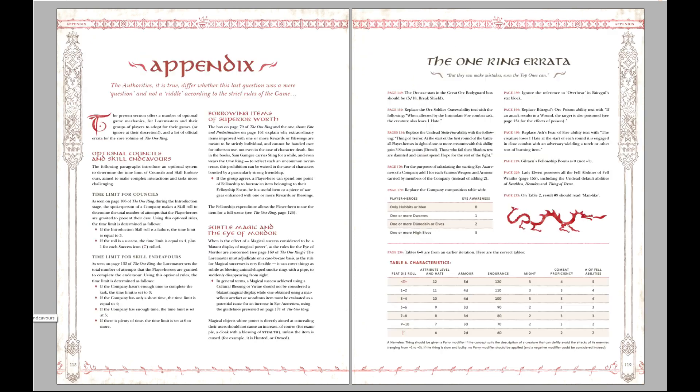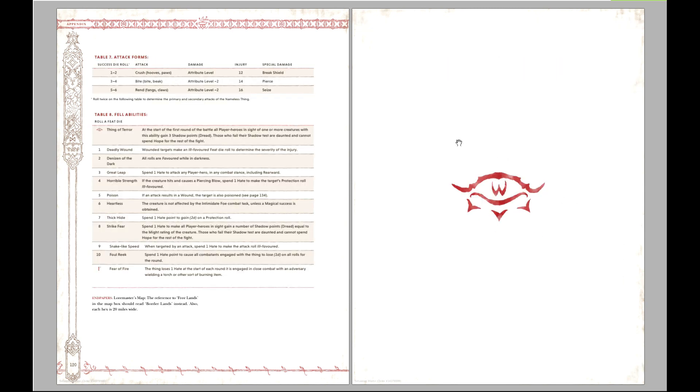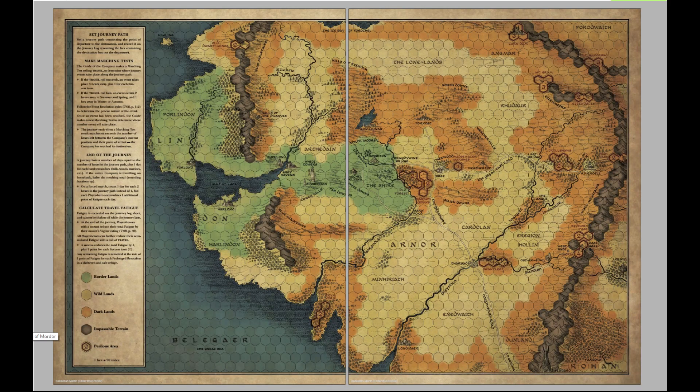There's also an appendix with some optional rules — just a page — and an errata for the core rulebooks. No first printing is without error, and that goes for The One Ring as well, so we've got a two-page errata. Not too bad.